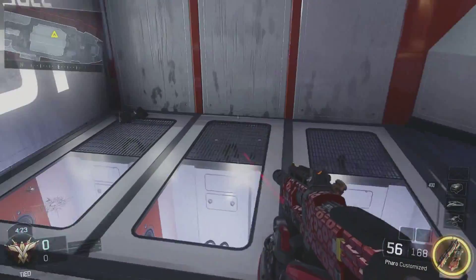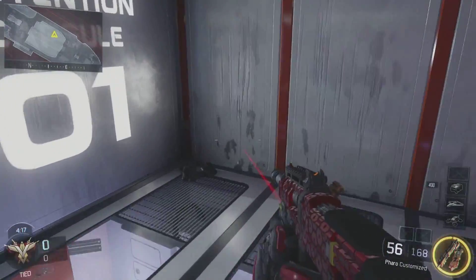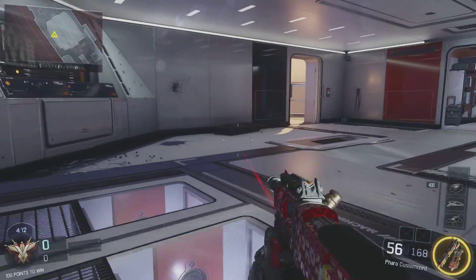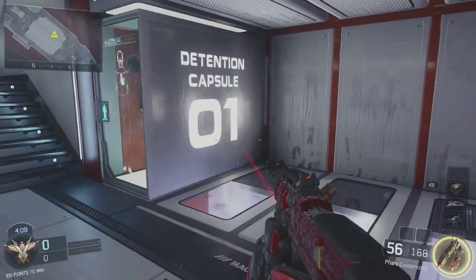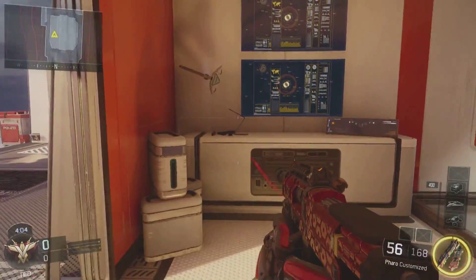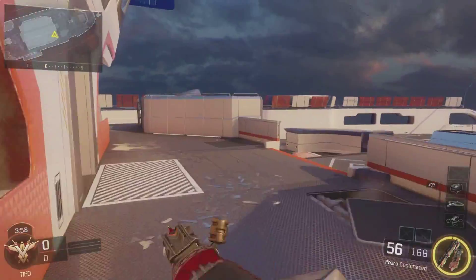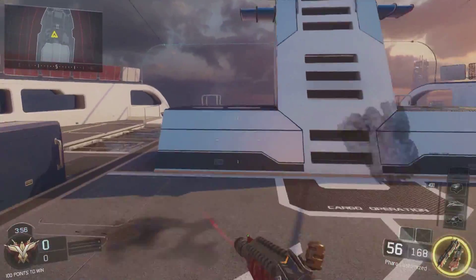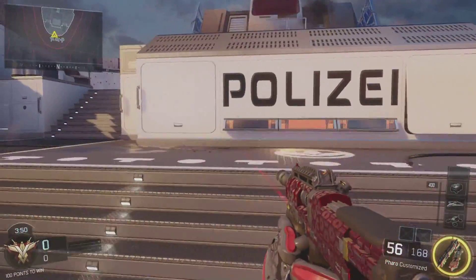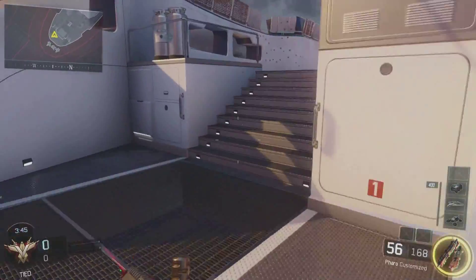I didn't realize that there are robots here. I know that this used to be like the gym on the old one — if I remember correctly, there's a treadmill right here or in this corner. I used to hide right here for ambushing, but now there's nothing to hide near or behind and you're just kind of out in the open.